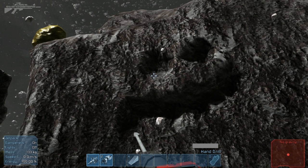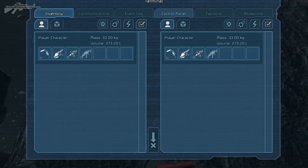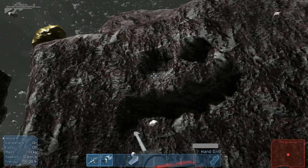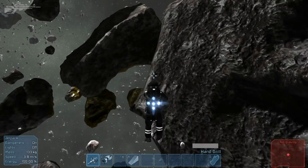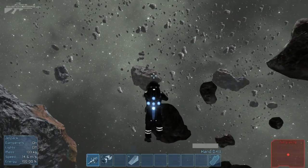I guess this gets added to your inventory, so if we press K to get the inventory out — doesn't seem to be anything here. Maybe it's just something they've not worked on yet.